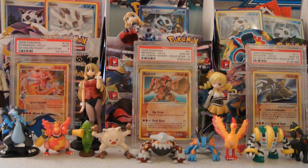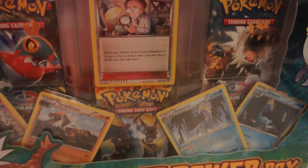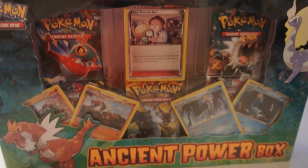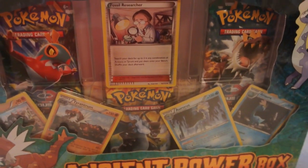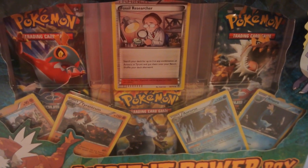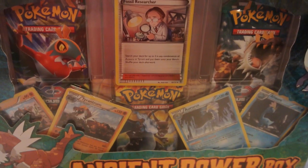What's up guys! Shiny Interest Zach here back with another TCG pack opening video. I found a new product today at Target. This is the Ancient Power Box. Pretty cool looking box. You can see Tyrantrum and Aurorus right there. It comes with three packs, two packs of Furious Fists and one pack of Flashfire.